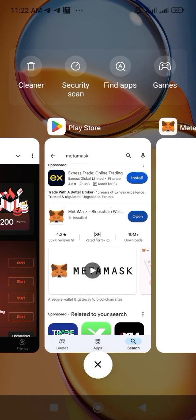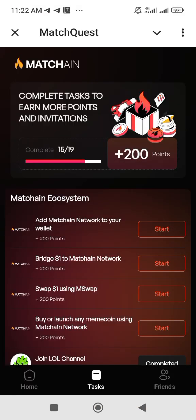After setting up your wallet, go back to Match Quest. Once your wallet is ready, click on 'Start.'